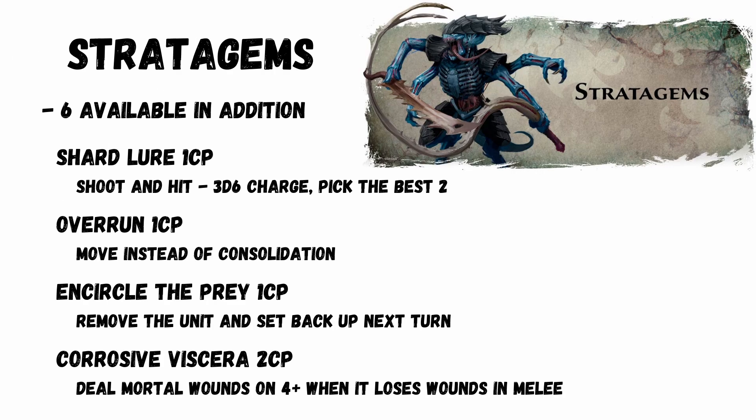Stratagems: Sole Hunting Annihilation for double shooting is gone, and that also explains why the Hive Guard are no longer broken. That said, there are loads of good options. You've got the Shard Lure for 1 CP: if you shoot and hit a unit you can use 3D6 to charge and discard one. Overrun for 1 CP is still there — move instead of consolidate. Imagine a Flying Hive Tyrant doing this and then moving back behind its Bodyguard unit. And Circle the Prey for 1 CP: remove the unit and set it back up the next turn. And Corrosive Viscera for 2 CP: for Acid Blood units they deal mortal wounds on a 4+ when the unit loses wounds in melee.